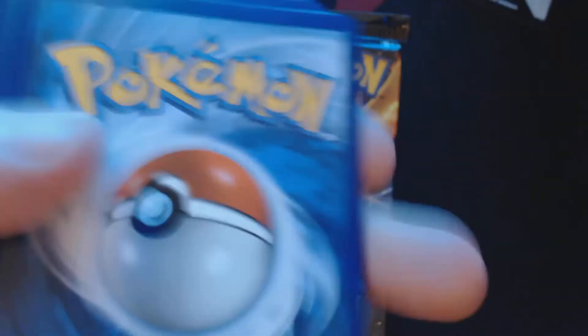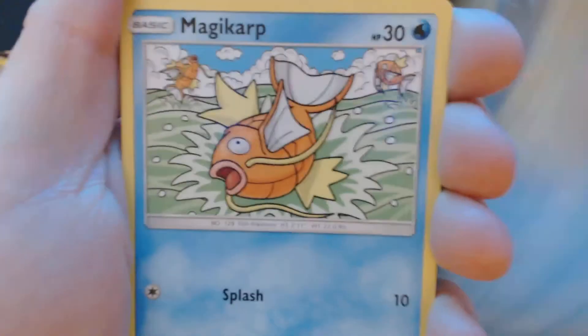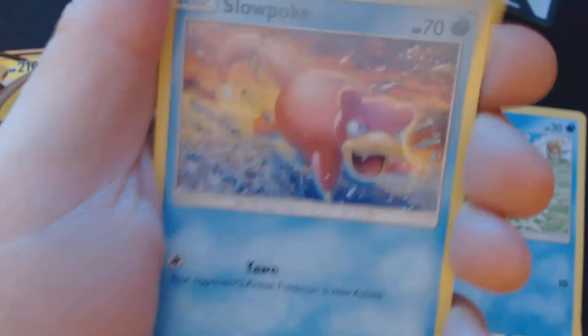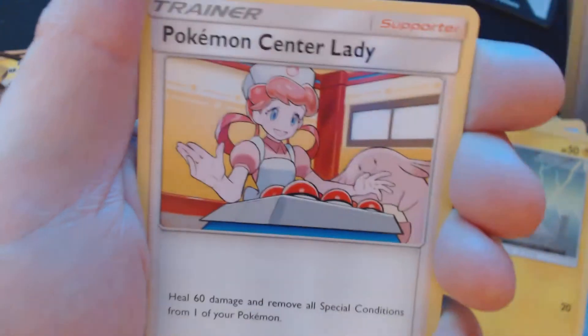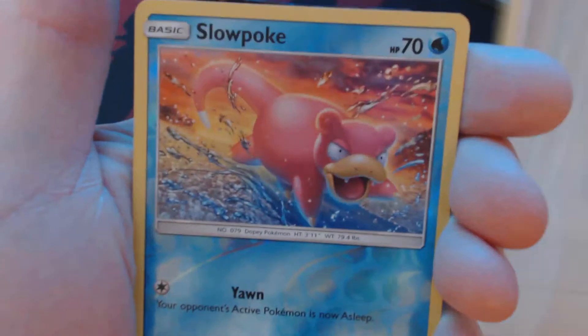First booster pack. We've got Ducky, Magikarp, Staryu, Slowpoke, Voltorb, Fairy Energy Surge, Strategy Center Lady, Sabrina's Suggestion, Reverse Hollow Slowpoke, and Wheezing.